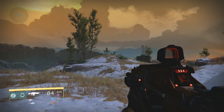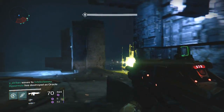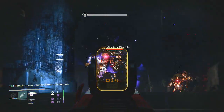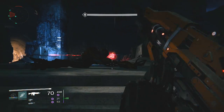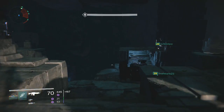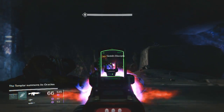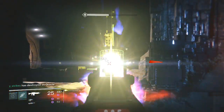Here we are in the Vault of Glass — the additional Oracle damage is going to be helpful. This is post-patch footage. Since they nerfed auto rifles, it's not entirely useful on Praetorians. It'll take down Goblins like any regular auto rifle, but against level 30 Praetorians you're going to go through an entire magazine — even with Field Scout — and still need to reload. I've been switching to my void damage fusion rifle for Praetorians on hard difficulty.